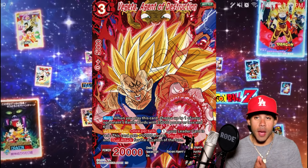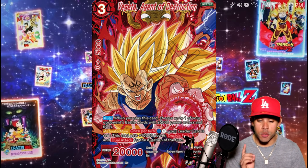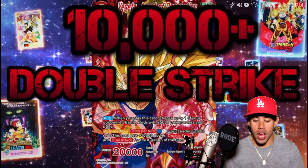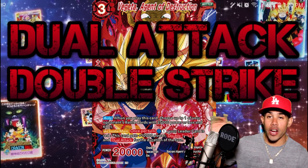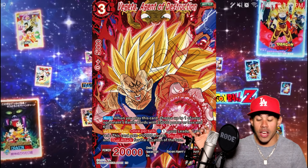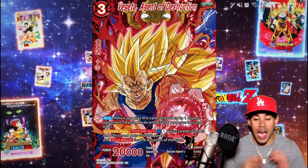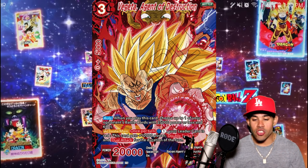On top of that auto — when he comes into play he kills something — he also has an Activate Main effect that once per turn, use one blue energy and one non-specific energy. And if your leader is a red leader, this card gains 10k power and double strike and dual attack for the duration of the turn. So this guy is a freaking strong card. I would definitely add this to the Vegito deck, or any red deck that runs a little bit of blue. This one is specifically looking for a blue-red type of deck — it's freaking awesome.